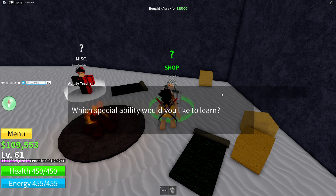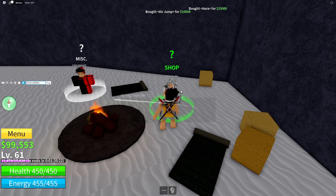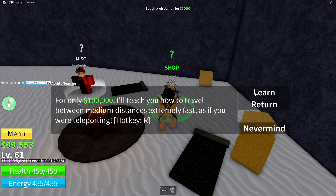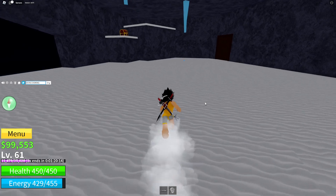Let's learn the aura — let's go. I want to learn the air jump too, let's go — 10k. Sky jump learned. And we have to learn the flash step — that's 100k. We don't have enough for that just yet.